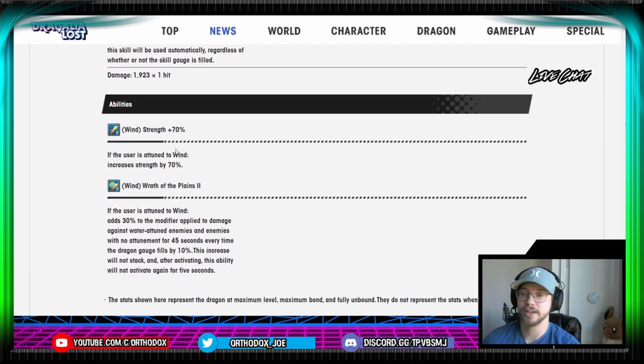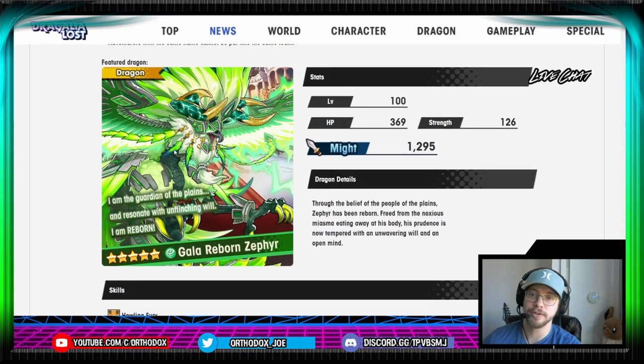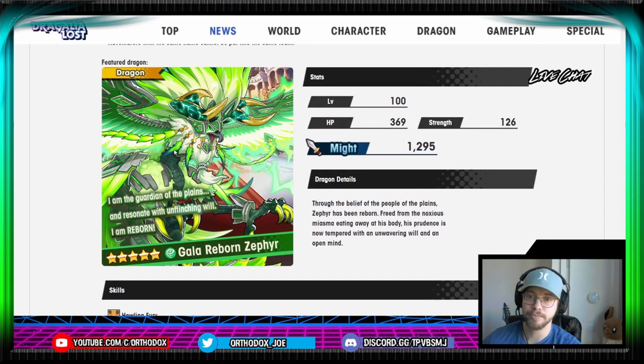I don't think either Galaleef nor Reborn Zephyr is a guaranteed pull or a must-pull. They're definitely nice to have, but if you have Mid-Zero or Galaransal, those units can happily do their job and possibly even do the job better.